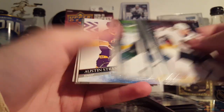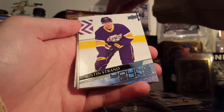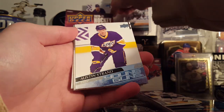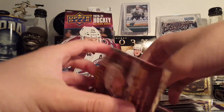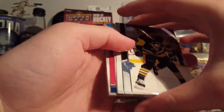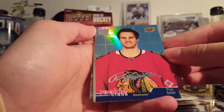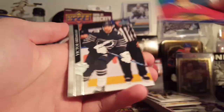The Young Guns — oh gosh, Austin Strand. We're going to repeat again. Austin Strand, Jack Rathbone which isn't too bad, Joel Hofer, Connor Mackey, Cody Karam. Maybe another Cole Holtz clear cut. There's a Rookie Class of Pew Suitor — these are great looking cards, I like these.